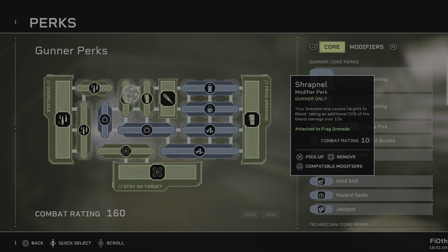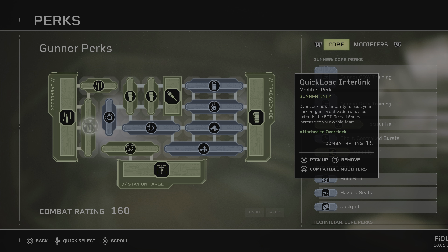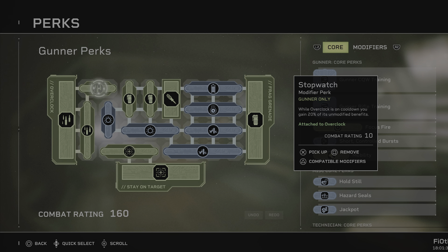If you caught the last stream you might remember I was talking about shrapnel, and shrapnel is now huge value for the grenade. My Vanguard build is all about the grenade, and the amount of damage you can get out of this thing is insane — upwards of 7000 HP. That will clear every fodder enemy in the game easily and chip away at the bigger enemies, making them softer targets.